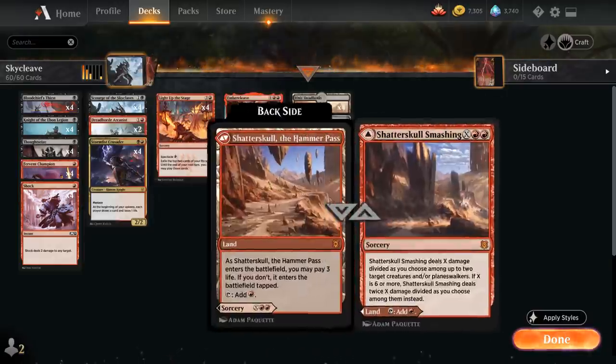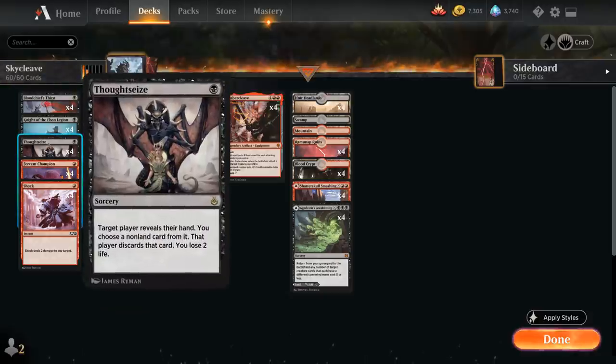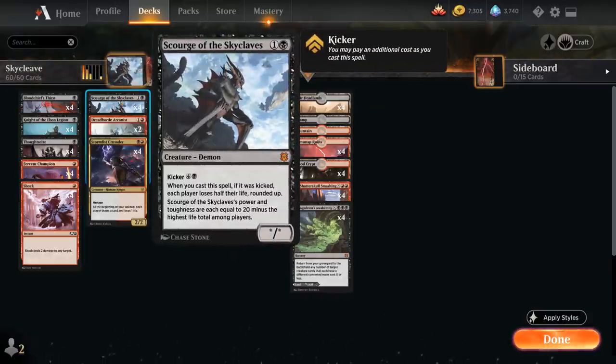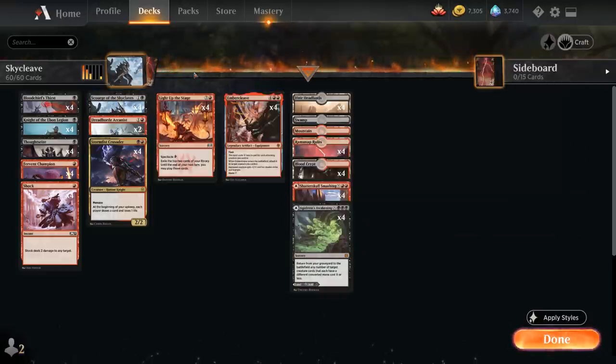In this deck it's actually pretty easy to lose 4 life ourselves in one turn, between all these shocklands, bolt-lands, deserts from Amonkhet Remastered, and Thoughtseize which deals 2 damage to us — so we're often just going to lose 4 life in one turn, putting a counter on Knight of the Ebon Legion. While it might seem counterintuitive to keep lowering our own life total, it doesn't matter as long as we can land one good hit with our Scourge of the Skyclaves — especially if it's equipped with an Embercleave — as we'll just end the game in a single attack.